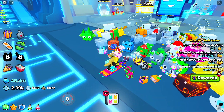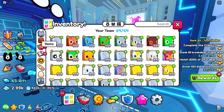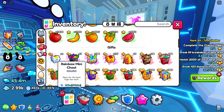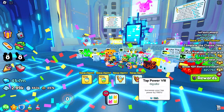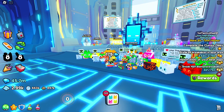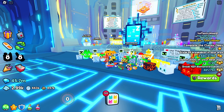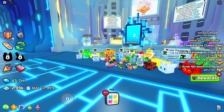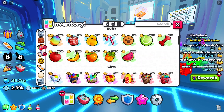All right, let's get a nice open spot here. Are you ready for it guys? Let's check out what's in these mini chests — rainbow mini chest, open it up. Tap Power VII, Coins VII — oh, I didn't even get to see that, it went so fast. You know what, I wasn't going to open the other one, but just for you guys I want to see.